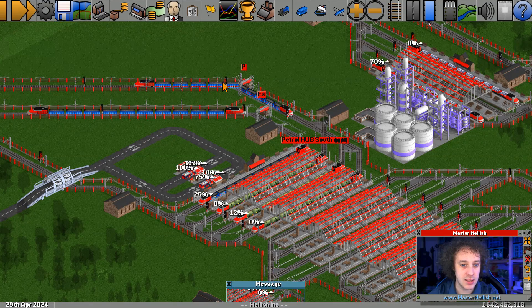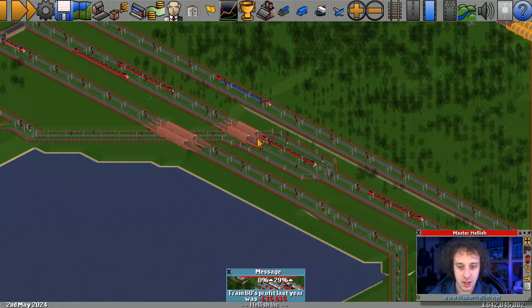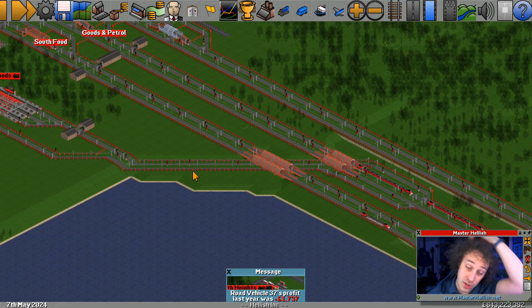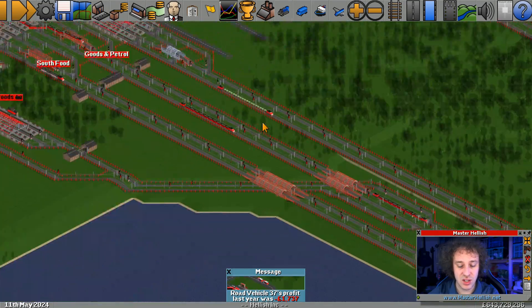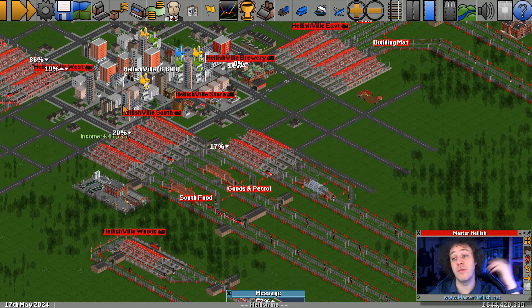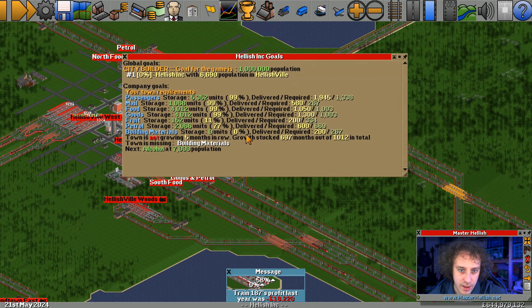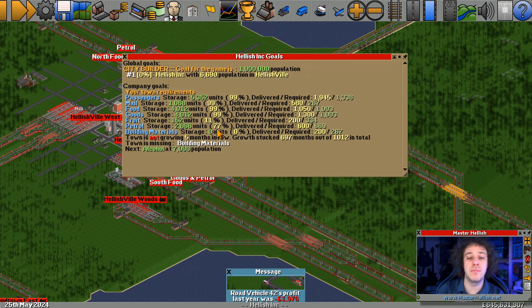Let's take a quick look at some of these trains. It's going to take a little while for them to sort themselves out. Effectively this station is now completely unused - it's an unused line because the goods and engineering supplies were getting so busy that I put this new set of stations in and directed some but not all of the trains. Alcohol seems to be going through. Petrol's gone down to 77% as well. I'm going to assume building materials and petrol will be fine once this whole section gets going again. Fruit will probably be next episode.